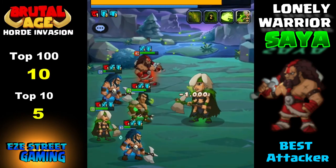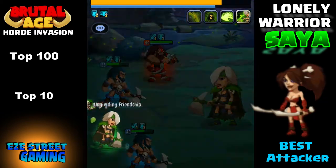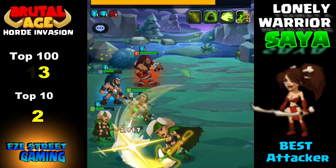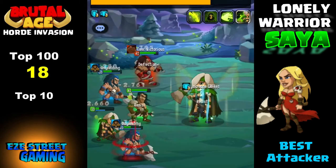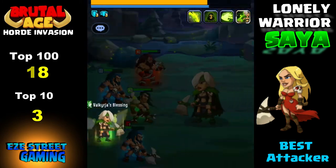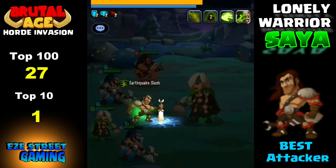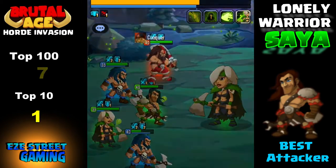I went through the top attackers on the server. In the top 100 we had 10 red nomads, with 5 in the top 10. The red double blade girl had 13 in the top 100 and 2 in the top 10. Red blonde had 18 in the top 100 and 3 in the top 10 — there are just more people using her. And the red demon killer: 27 in the top 100 but only 1 in the top 10.